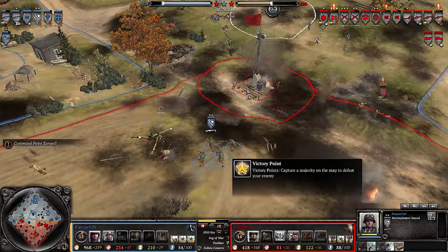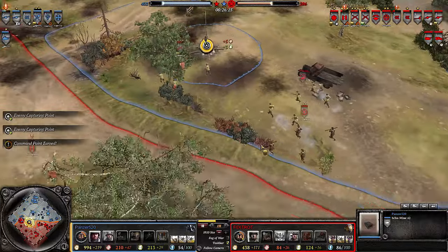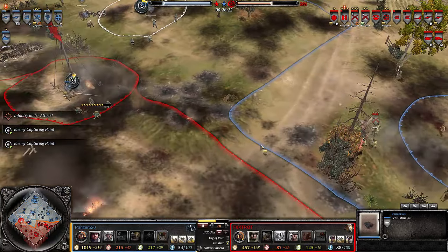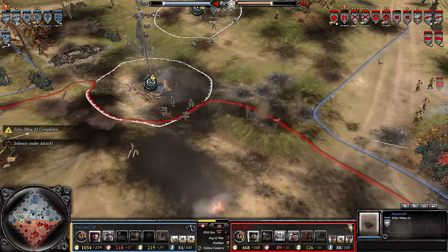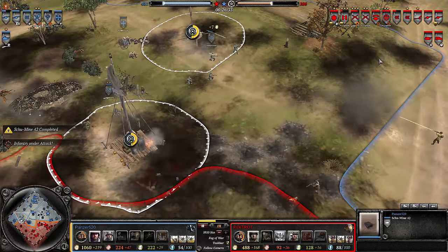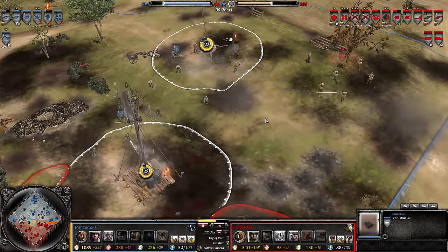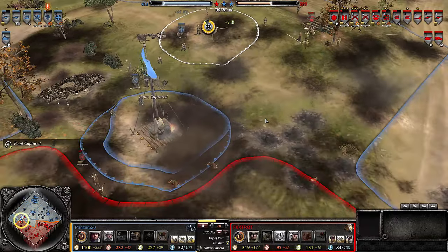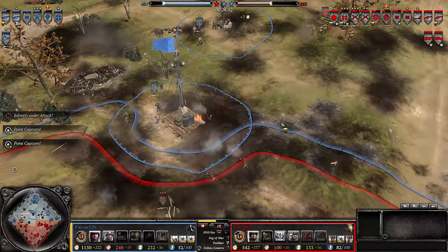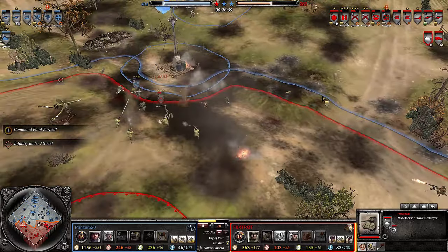The Sturmpioniere with the BAR are going to chew this 57mm to pieces — and you can see they decrew it pretty quickly; it might even get picked up. American forces are falling back in the west, and a Sherman is coming out in the west as well. Foxtrot hasn't built another 57mm — well, actually he did lose one already, so that third 57mm is just now being completed. Panzer 520 should be building another armored vehicle right now rather than focusing on infantry micro in this area.